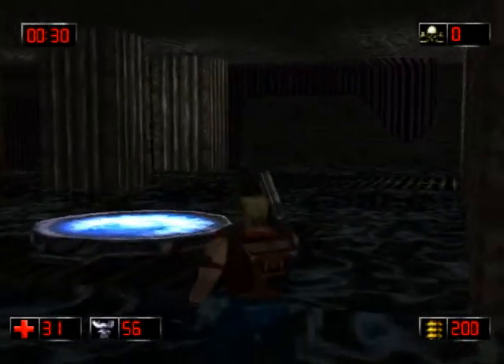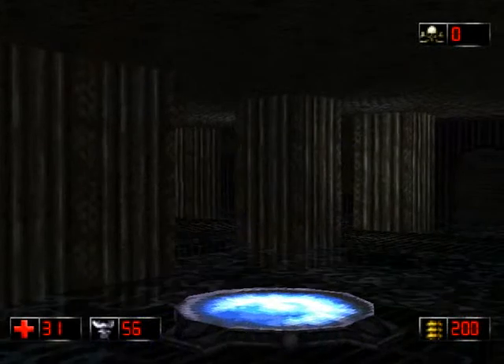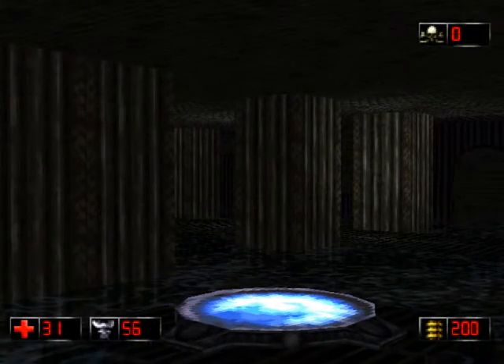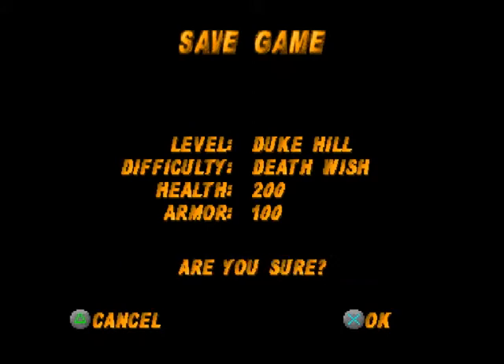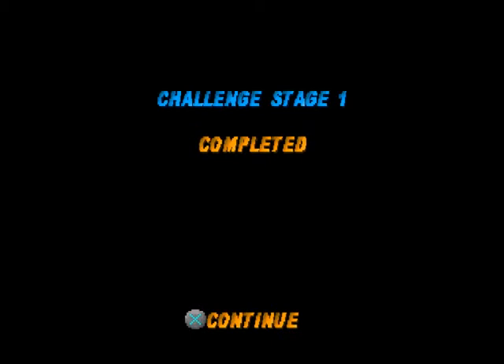That's everything. And that's challenge stage 1 completed. Save the game — and that's that. So when I press continue again it will go on to the next level I think. There might be one screen in between. Yes, that's the end of part 2. That's the Super Eagle obtained now, so I have the Super Eagle forever now.